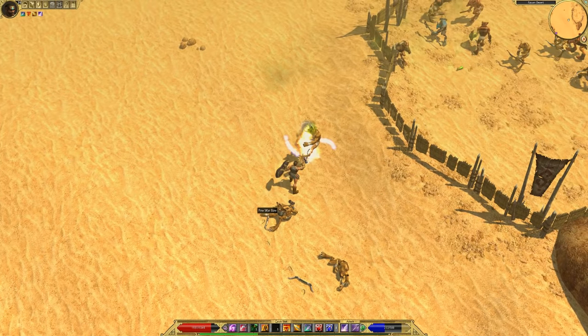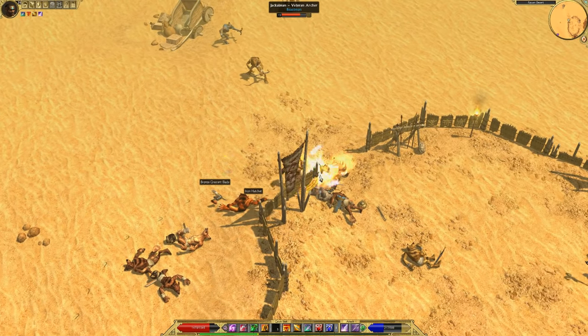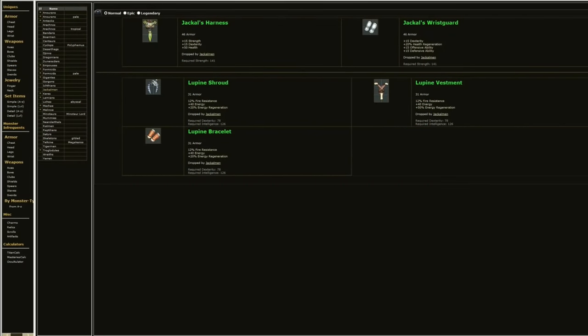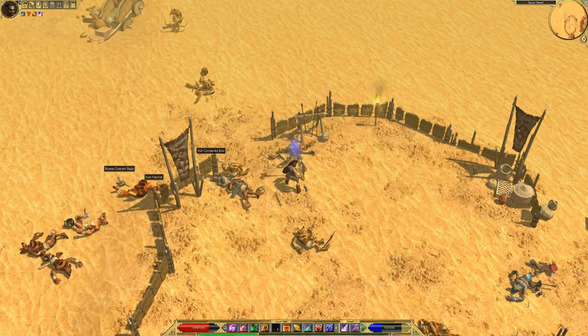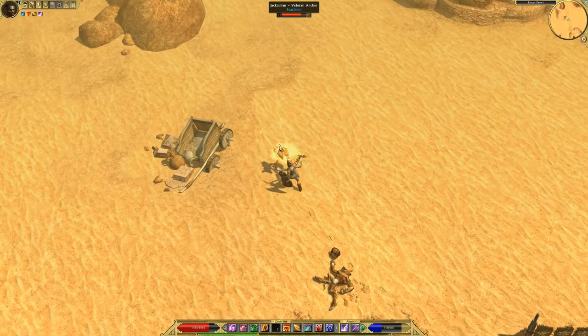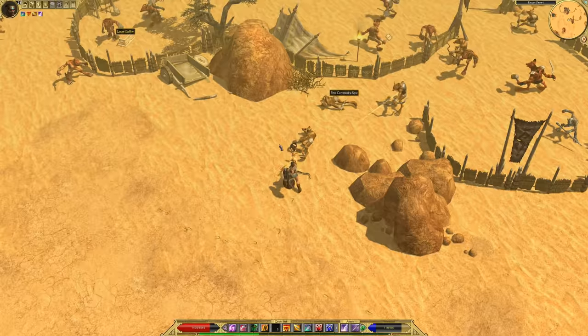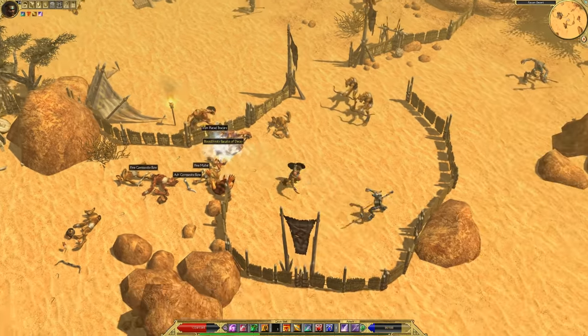The first monsters you will face in Act 2 are Jackalmen. You will find lots of these throughout Egypt. They do drop monster infrequents, so let's take a look at them. They drop items for both caster and melee classes. The Jackal's Harness and Wrist Guard are probably the two best items. All of the items are very rare, especially when you consider the hundreds of Jackalmen you will kill on a normal playthrough. I didn't find any of these items on my current playthrough. If you do want to farm them, any place with Jackalmen camps will do, but I would probably recommend Faim, just because it's close to a prime Dune Raider farm spot, so you can do both at the same time.